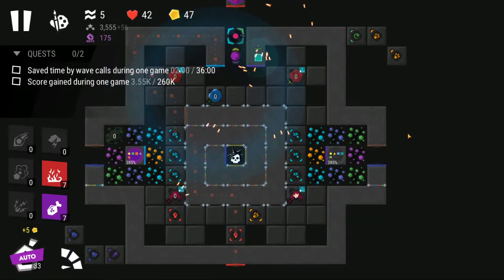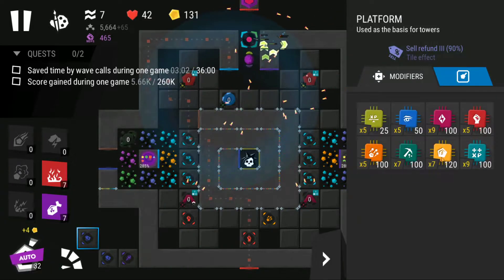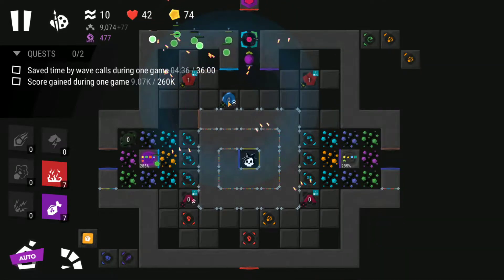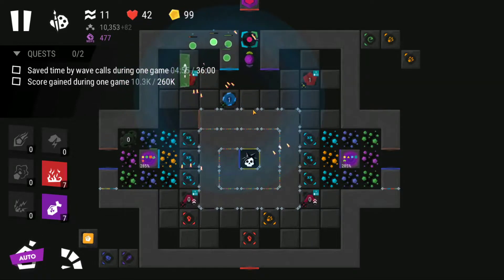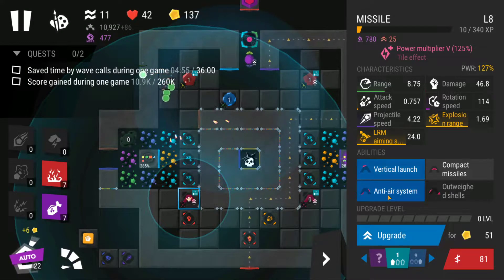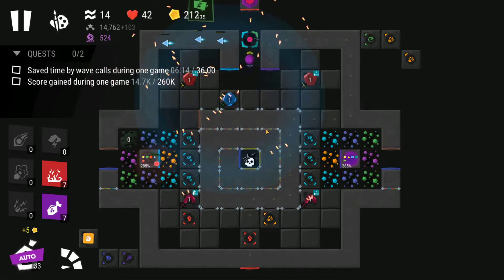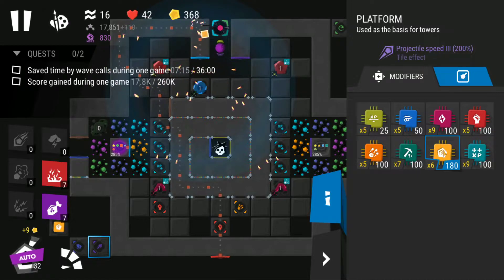Another missile right here — pretty much exactly as before. Now I'm going to drop a bounty here, continuing on with the central path. Getting this top tower to level one, and probably missiles to level one as well, just to be able to attack more enemies. Next I'm going to drop more bounties down here.